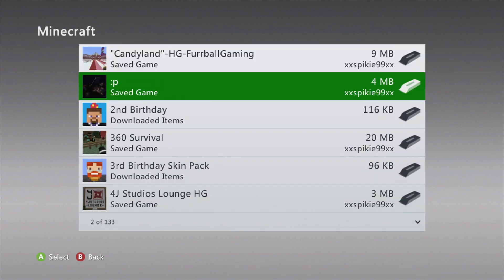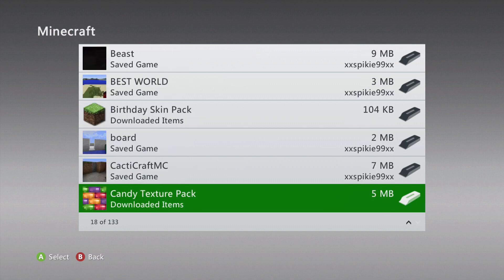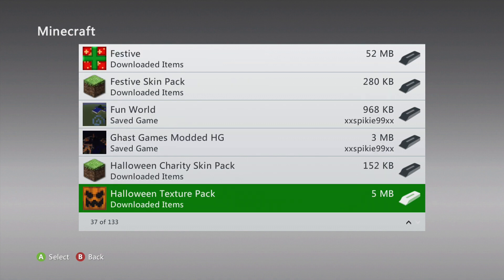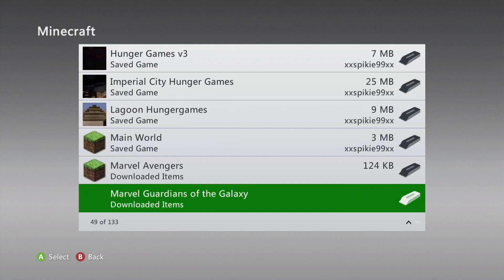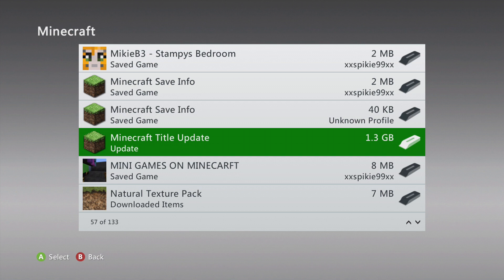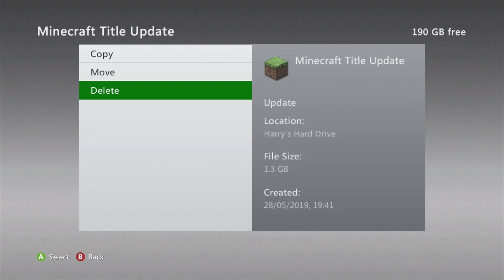Click on Minecraft. Then you've got to scroll down and find the title update. I'm going to be careful here and scroll down to look for it because I have a lot of worlds — these must be like 10 years old now from when I was a kid. Here we go: Minecraft title update, 1.3 gigabytes. That is a lot. What you've got to do is click on this and delete it.